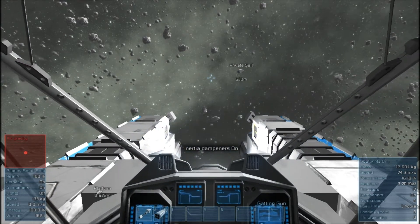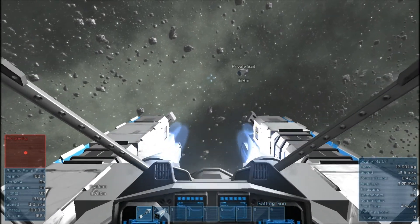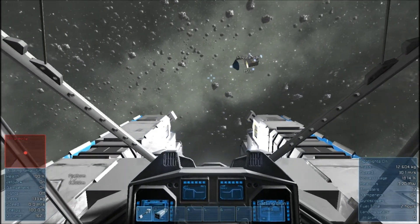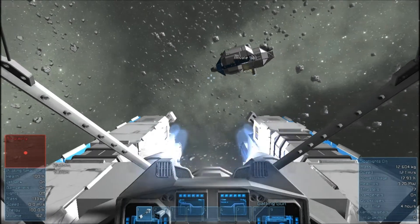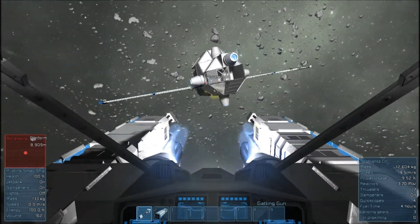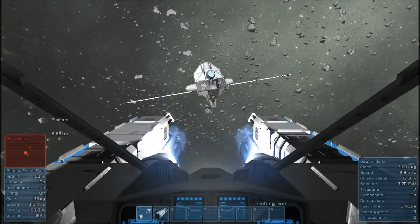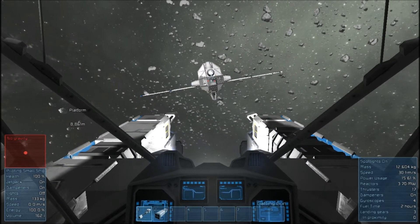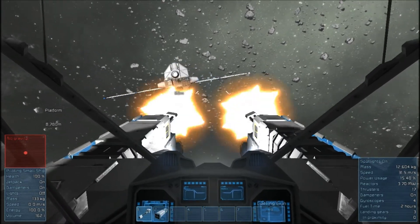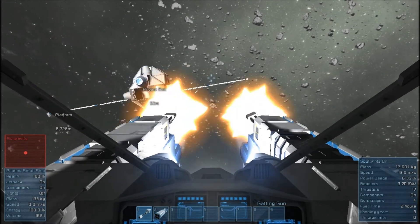There it is — Private Sale. I almost crashed into it. Everything didn't render but now it did. So you can see there — basic ship. It kind of looks like an airplane, in that it has fins, or tails, or wings. But the wings are actually made of solar panels.